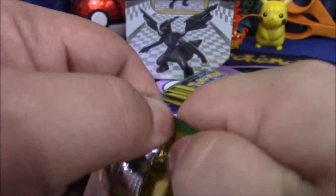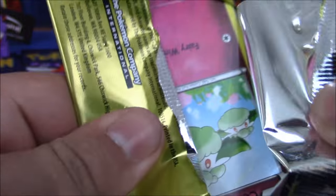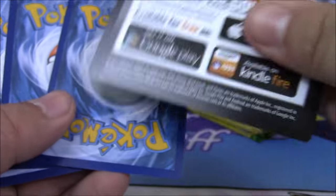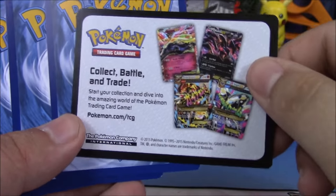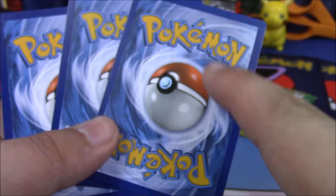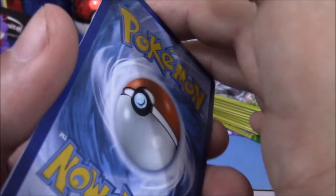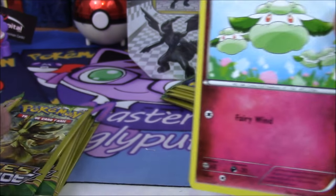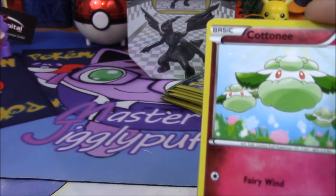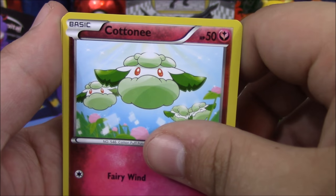If you guys are new to Dollar Tree packs, I'll do an introduction in this first video — there won't be one in the second video but that's okay. In each pack you get three cards. You get a little advertisement card, and you are guaranteed a common, an uncommon, and then a mystery card. They put the mystery card in the middle so if it's an ultra rare or a holo it's protected by the other two cards. Hopefully with these 20 packs they should equal five packs total, so hopefully five rares and five reverses.